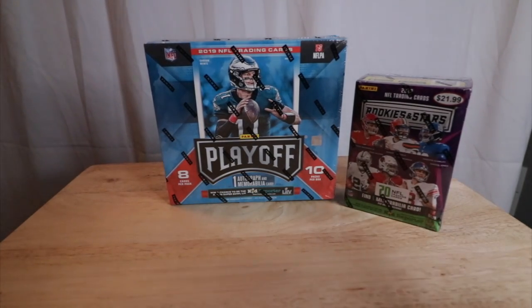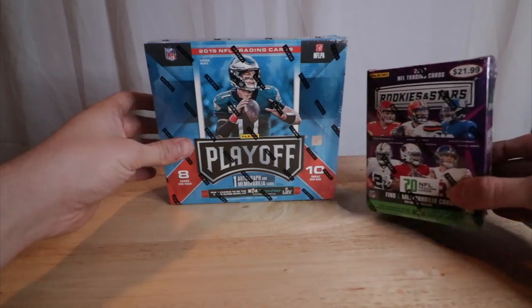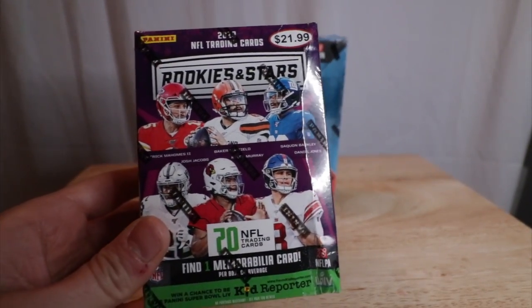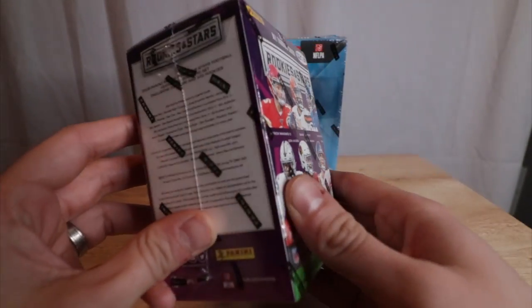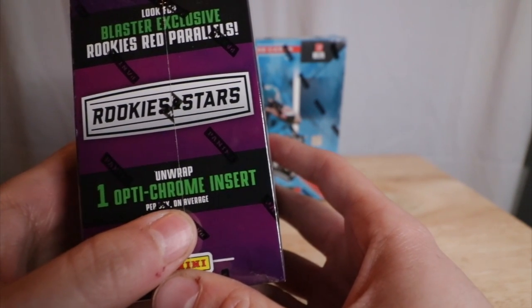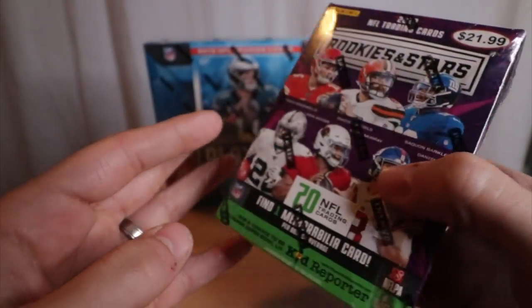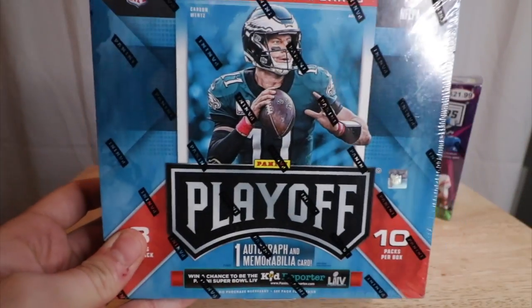All right, hey Dairy Pals, and welcome to episode number three of the Waterboy Split Collectibles. Today we're going to do a nice little football opening here. We have Rookies and Stars, which I picked up at Target. Find one memorabilia card per box on average, and unwrap one Optichrome insert per box on average. Look for Blaster Exclusive Rookies, Red Parallels. We'll open this one first, and then after that we'll open the 2019 Playoff.